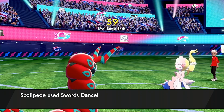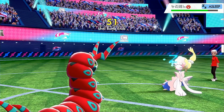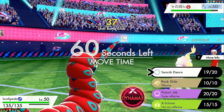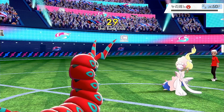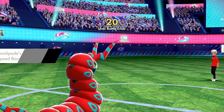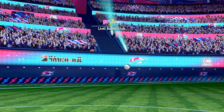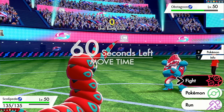He might bring in Noivern to take the fodder and get a free switch — but no, he stays in, hoping for a wake. He could have gone for Dynamax, Max Geyser for max damage and potential to live, but if your Dynamaxed Pokemon is sleeping, well, you know. We're just going to use Scolipede here. Scolipede is set up with two layers of Spikes and one layer of Stealth Rock. I wish I could have gotten a third layer of Spikes, but there was some misplaying when I double-switched. Switched from Ferrothorn into Klefki, then had to go back to Ferrothorn for the Drapion. Obstagoon gets one-shotted — I could Dynamax here, but the game is over.